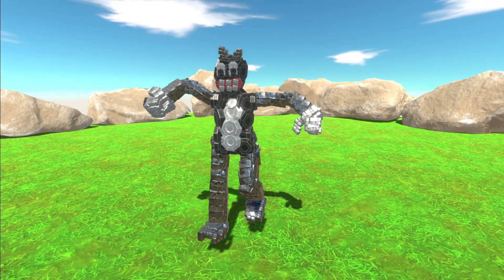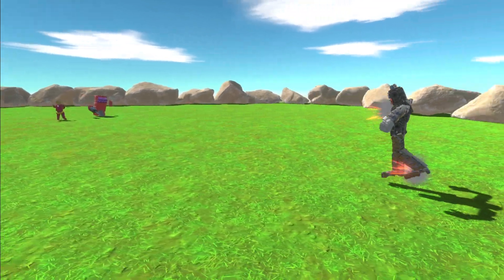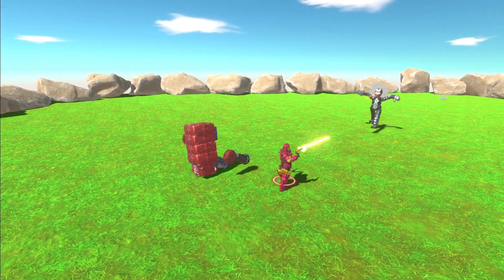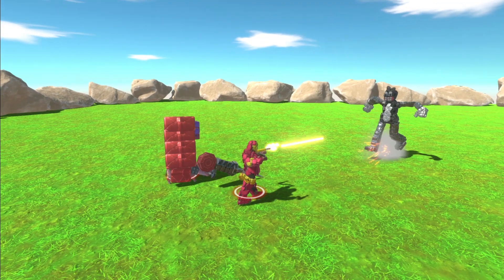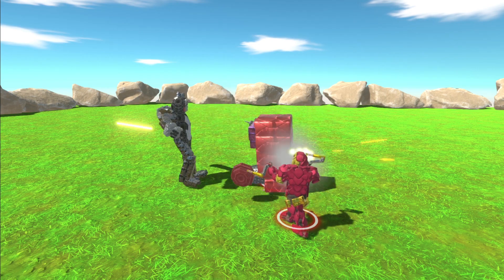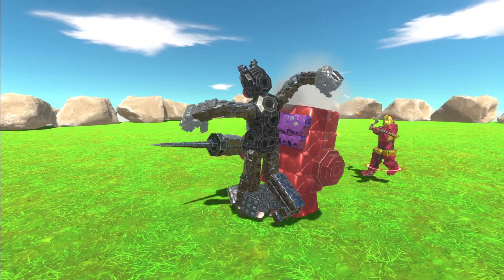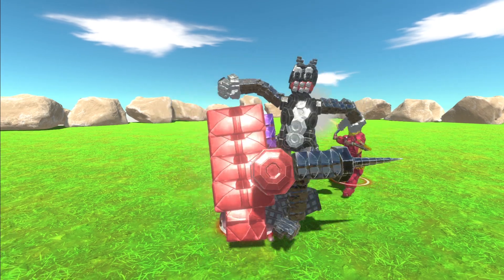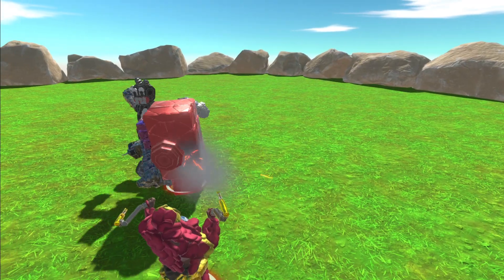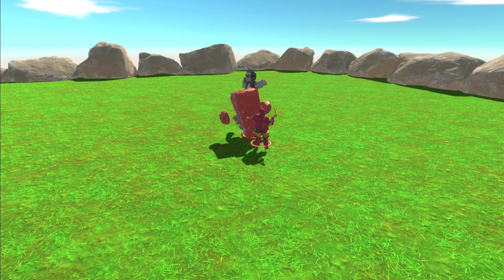Now we'll see which unit is strongest. Cartoon Cat, who won the last fight, is going to be facing Iron Man and the Imposter. Iron Man is just unloading on Cartoon Cat — I have a bad feeling Cartoon Cat isn't going to survive this fight. The Imposter is trying to get the stabby stabby on Cartoon Cat, and Cartoon Cat seems to be mostly ignoring what's going on. Has Cartoon Cat even landed a blow yet?